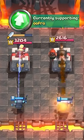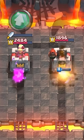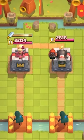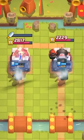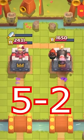Next they are going up against a Mini Pekka, and the Mini Pekka only gets 1 hit against the Dagger Duchess, giving her another win. Next they are going up against a Bandit — obviously the Dagger Duchess wastes some of the daggers during the dash, but she still comes out on top.